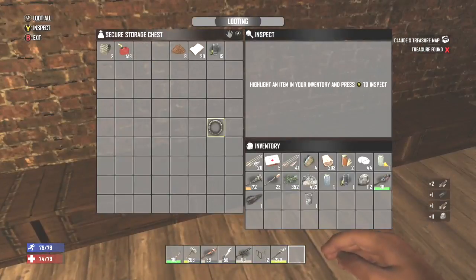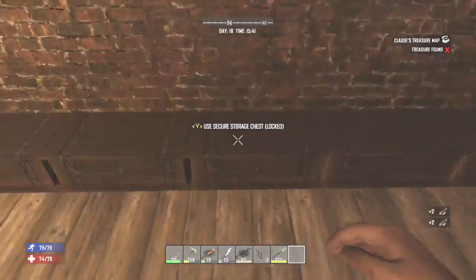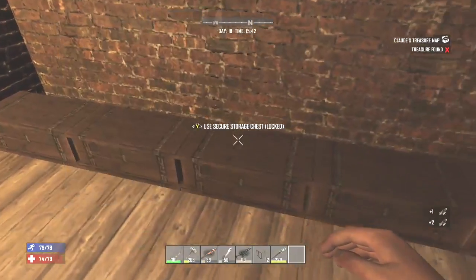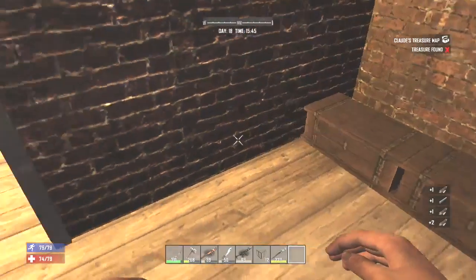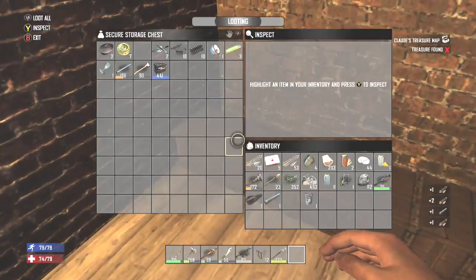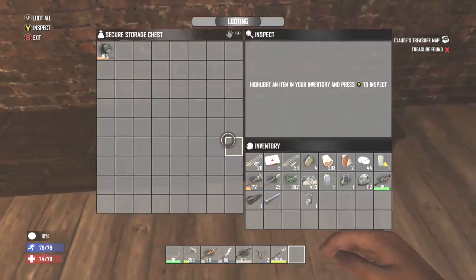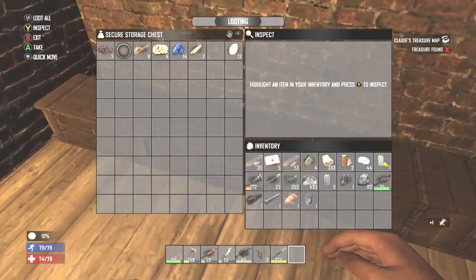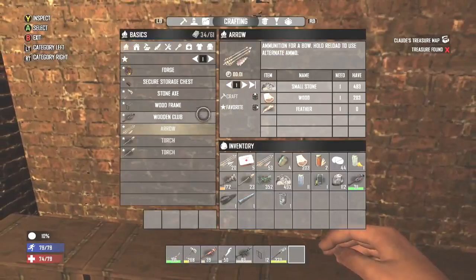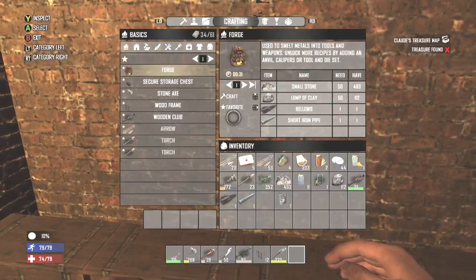Let's just put the clay together. I'm going to need the bellows. I'm going to need a pipe, right? Is that everything? The hides — do I have the hides? No? Am I hungry again? Where are the rest of my hides? Oh, I used the hides making the bellows, right? Okay, what do I need to make? I have everything.